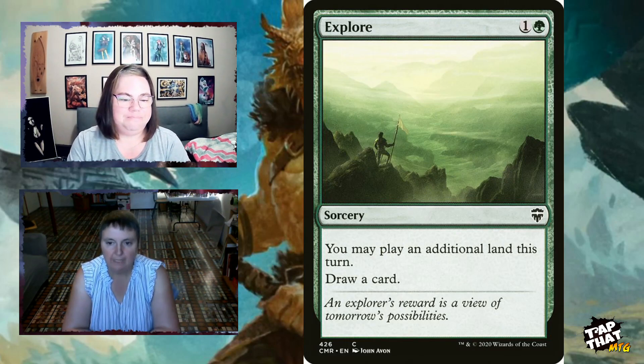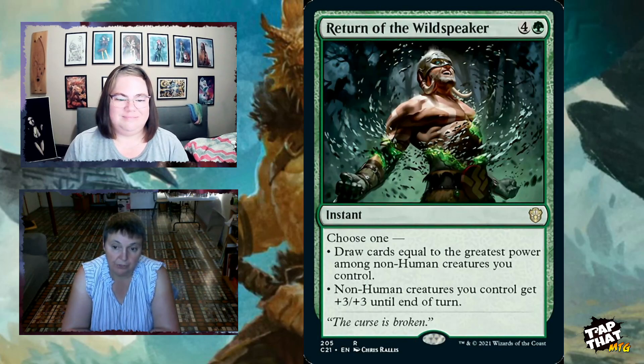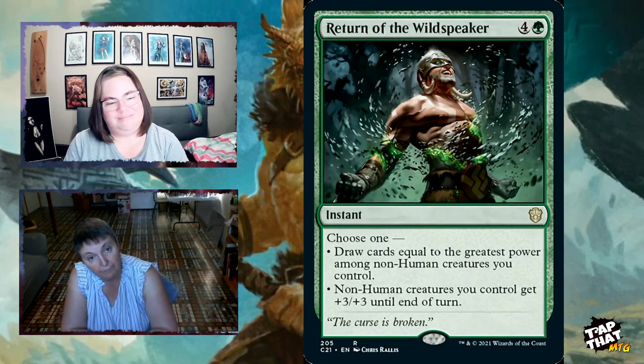Return of the Wildspeaker, for four and a green, is an instant with two modes: draw cards equal to the greatest power among non-Human creatures you control (potentially a lot of cards), or give all non-Human creatures you control +3/+3 until end of turn. You could potentially finish the game with this card.